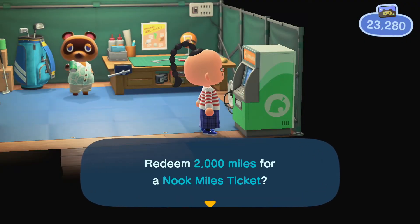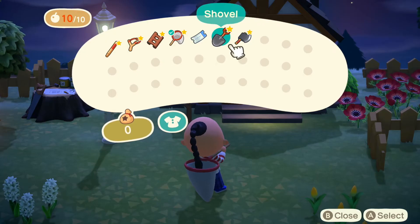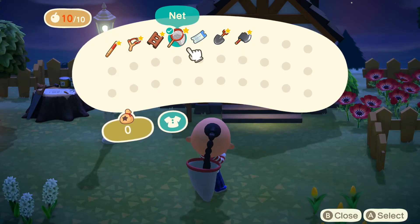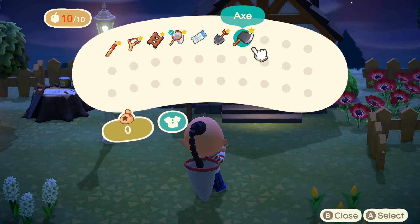To start, you'll want to purchase a Nook Miles ticket from Tom Nook's Nook Stop Terminal after 7 p.m. Once you've done that, you'll want to make sure you have a freshly made axe, shovel, net, and of course the Nook Miles ticket that you just purchased.